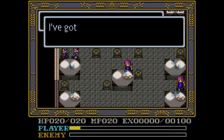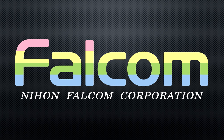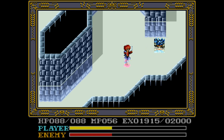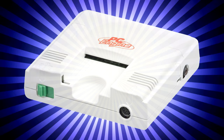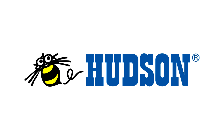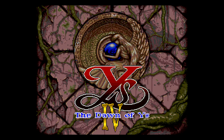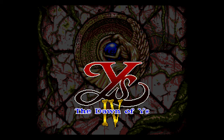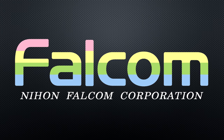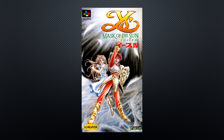Remember how I said there were two Ys IV games? The reason for that is because series developer Nihon Falcom was going through tough times when this project was started, with many employees apparently leaving the company. So for the PC Engine version of the game, they licensed its development to Hudson Soft, who finished the game at the end of 1993. This version is called Ys IV The Dawn of Ys, and it differs significantly from the Super Famicom version. For that one, Falcom licensed its ideas and script to Tonkin House, who released Ys IV Mask of the Sun at virtually the same exact time.